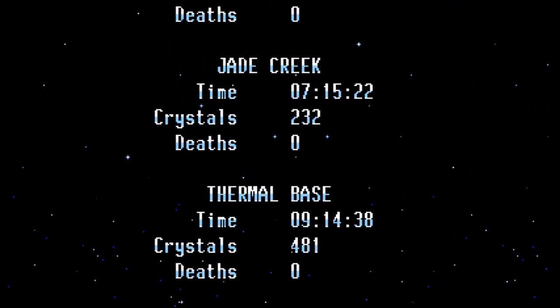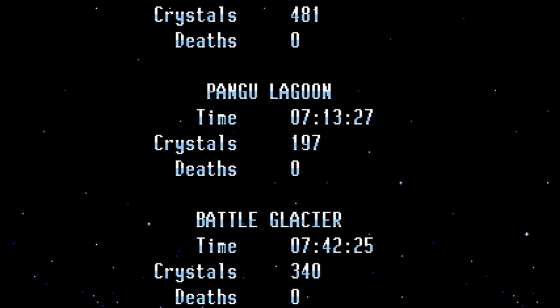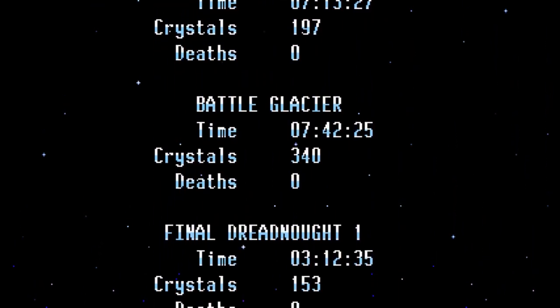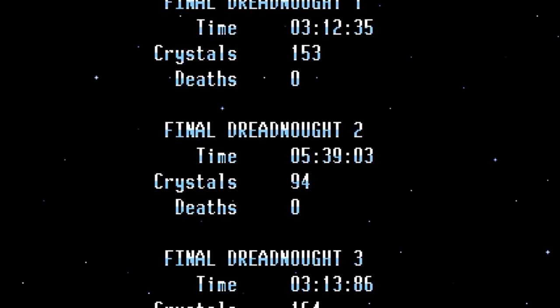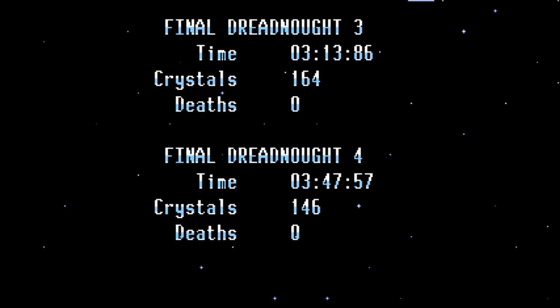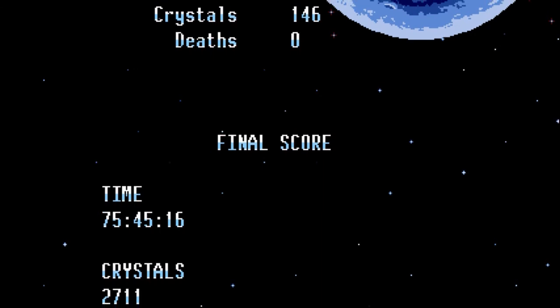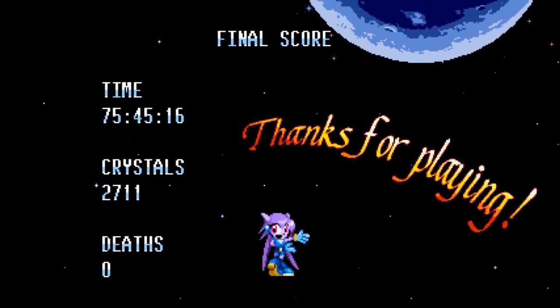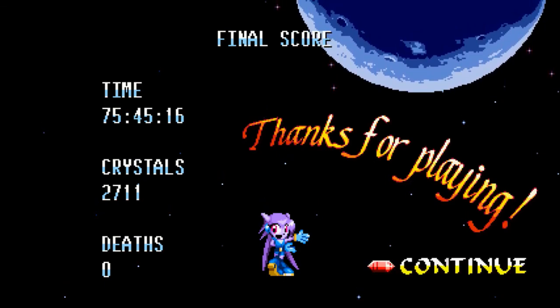And this is where it shows you all your crystals, times, deaths, and stuff. Mine? Flat zero. No deaths. Deathless playthrough! This is actually kind of fun especially if you're doing a speedrun — you get to go back through all your terrible mistakes or amazing runs in each level. 75 minutes. There is an achievement for speedrunning: you get the speedrun clear achievement if you finish in under 90 minutes. This is not the speedrun playthrough — I still beat the time though. Join us when we get onto the speed playthrough. Thanks for watching! See ya then!